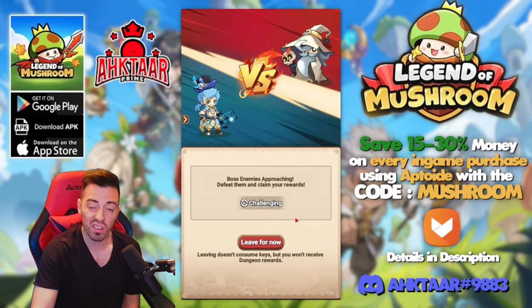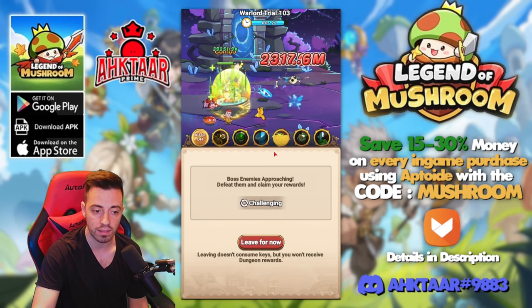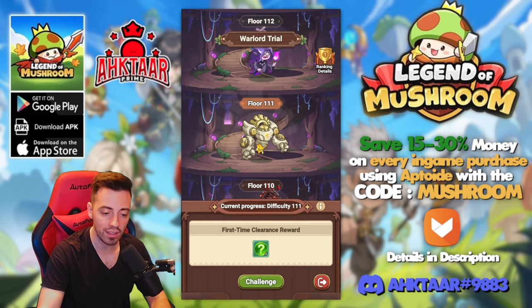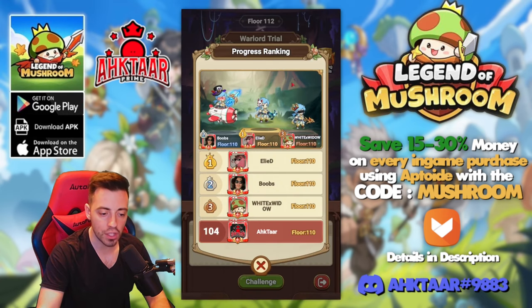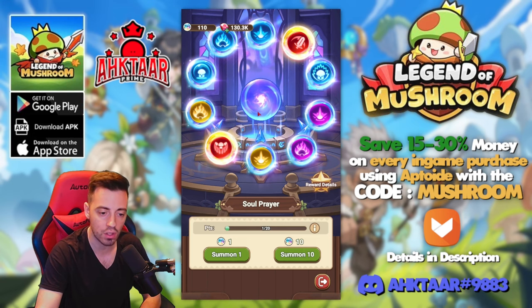Enemies have 100% more stats if I continue today, but they are still really easy to beat. Floor 403 — dead in a second. There is a daily limitation and if you check the rankings, everybody is stuck there. I got an extra 110 soul crystals by clearing stages in the trial, so I'm going to do some more pulls.